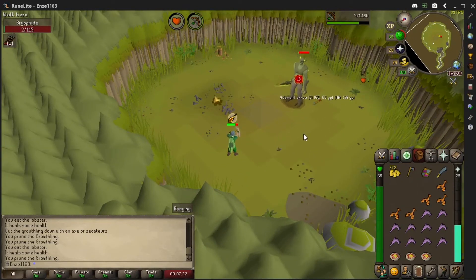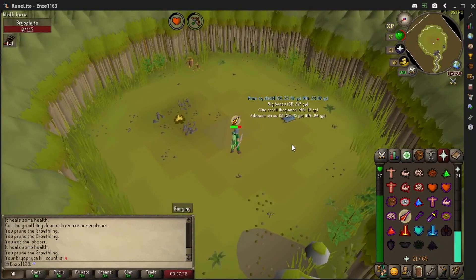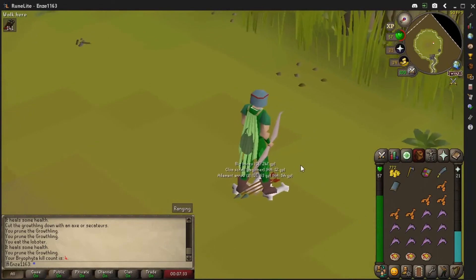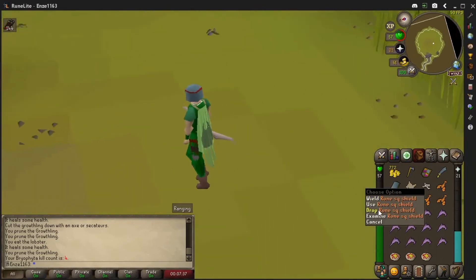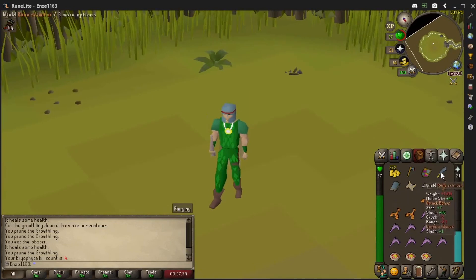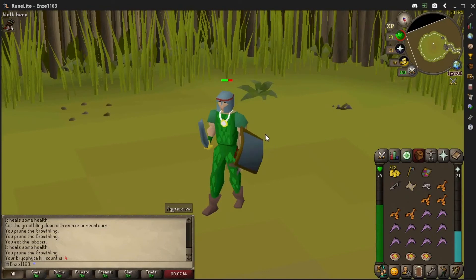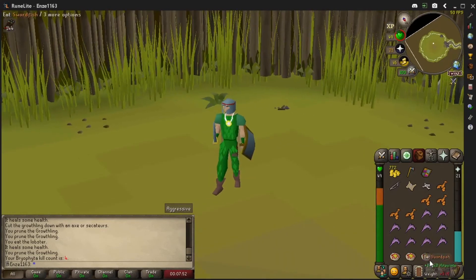Let's go! I'm going ranged because I don't want to get up close and take that big hit again. Staying back, praying ranged — and your boy did it again! Let's see the drop: rune square shield and a beginner clue scroll. That square shield though — amazing! This is actually my first rune square shield, so I'm pretty excited — that's huge for an Iron Man account.